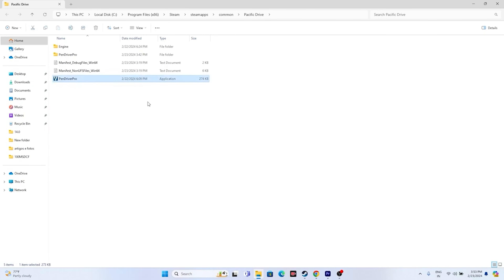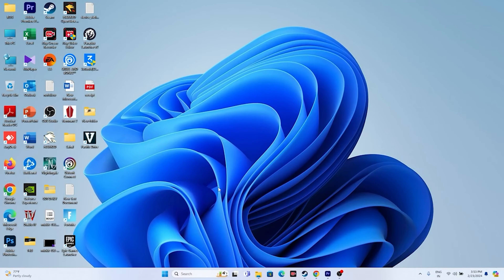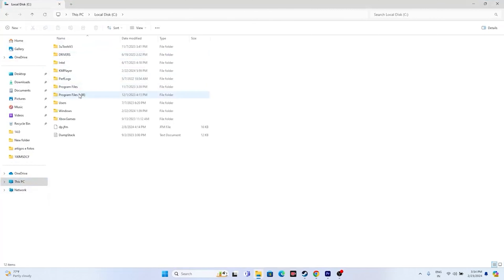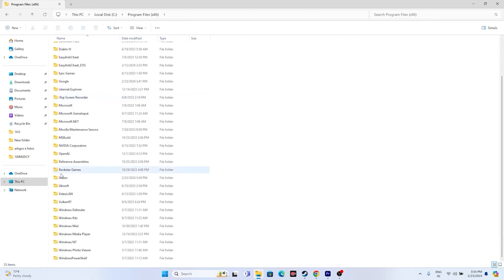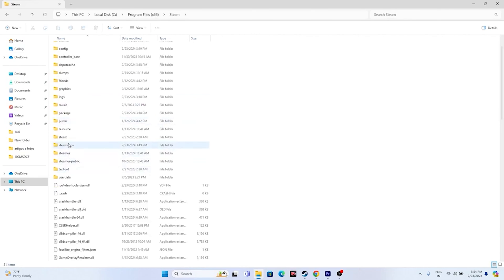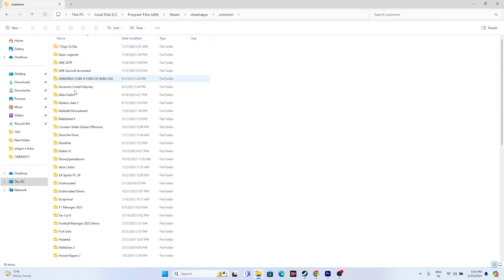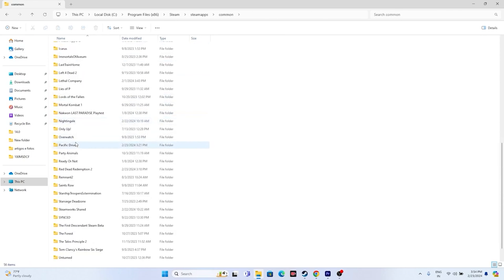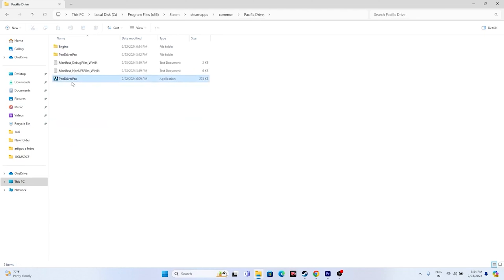From there, launch the game. Or you can navigate to the installation folder using File Explorer: go to This PC > Local Disk C > Program Files (x86) > Steam > steamapps > common, then navigate to the game Pacific Drive. Open it and launch the executable. That is the second step.